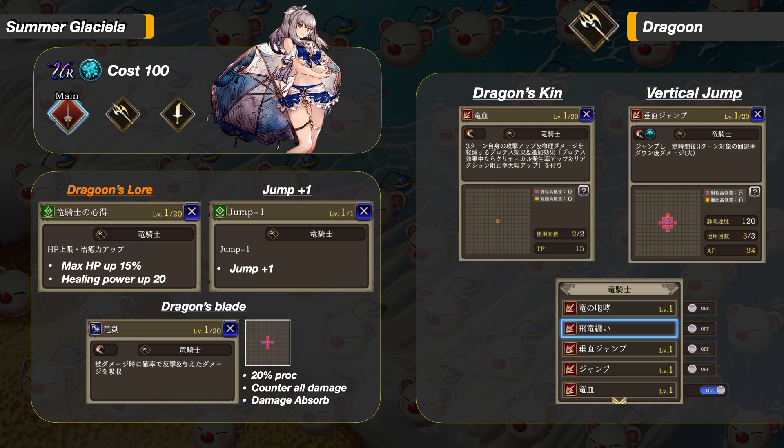Moving on to her Dragoon sub job. For support abilities, she gets Dragoon Lore, giving her max HP up 15% and Healing Power up 20. The other support ability is Jump +1. More Healing Power is really good for her — I think Dragoon Lore is her second best support ability. The reaction ability is Dragon's Blade; not bad but the range is too short. The notable abilities are Dragon's Kin and Vertical Jump. Dragon's Kin also gives her Protect, so it will be better than her main job Protect buff if you are not fighting a mono element team. The Jump abilities are mainly for manual play — the damage reduction for allies still works even if Glaciela is in the air.